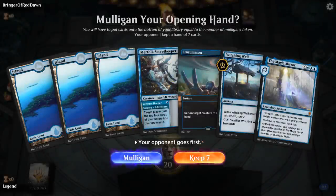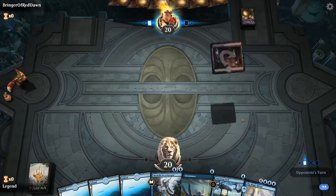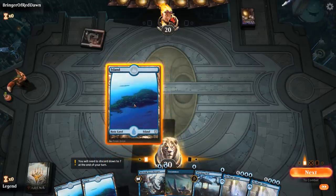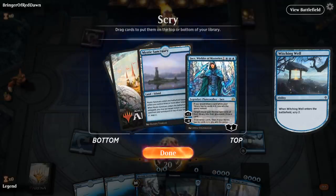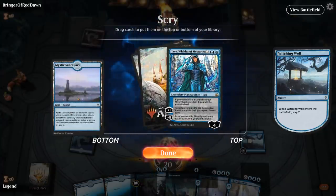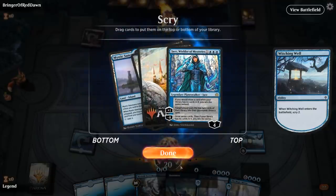We're on the draw with a reasonable hand — lots of cheap plays and the Magic Mirror in hand. Facing Blood Crypts. I can either Witching Well or mill myself with the Secret Keeper — I'll Witching Well for now, looking for Emry. There's Jace and a fourth land, so we'll keep both. Although next turn I want to mill myself with the Secret Keeper, so maybe I should just keep Jace and bottom the Sanctuary, in the hopes of putting some instants and sorceries in the graveyard with the Secret Keeper instead.